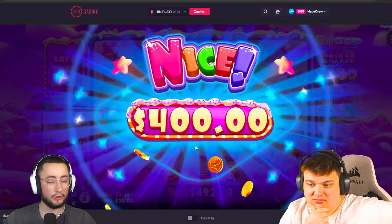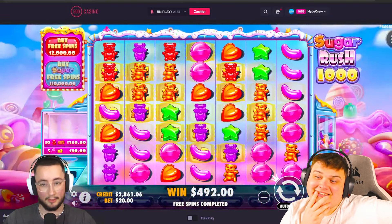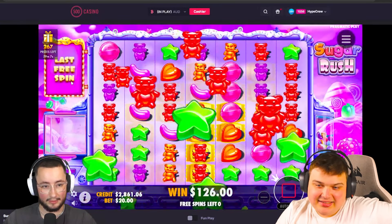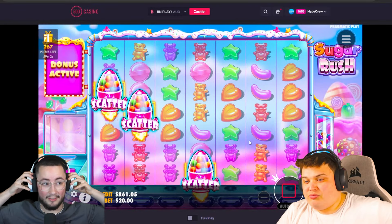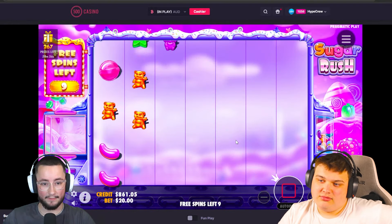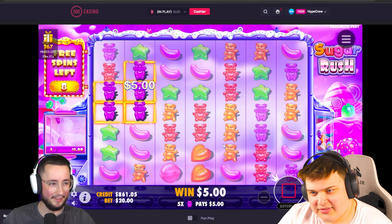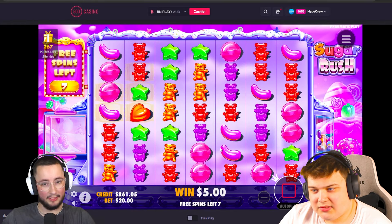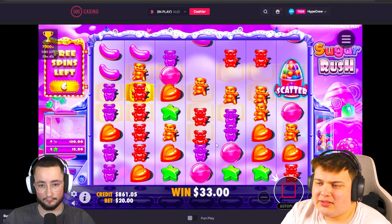Round two goes to Sugar Rush 1000 again. We might not even make it to round three at this rate. This is the worst video we've ever done. That's the beauty of gambling — we want to make the videos good but Pragmatic don't allow us to sometimes. If it was up to us the videos would be great — we'd be winning a million every video.